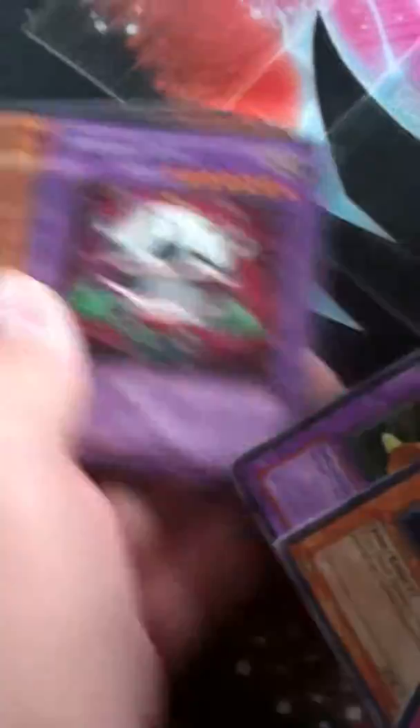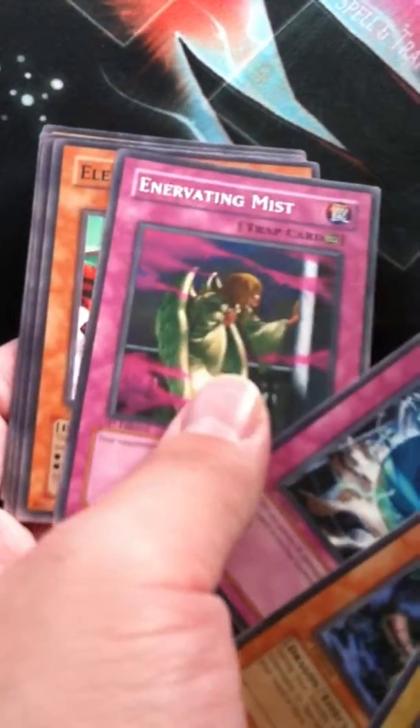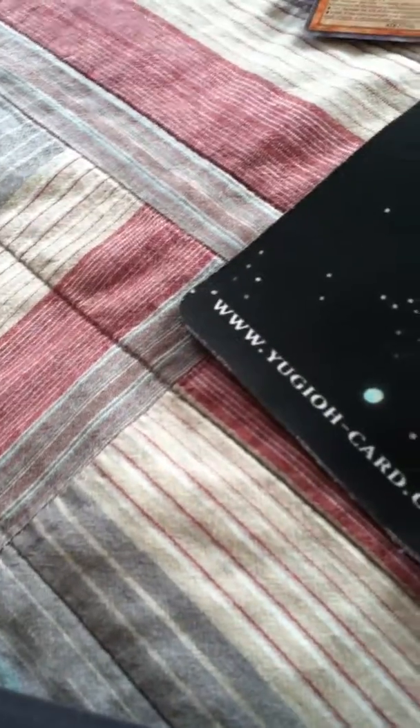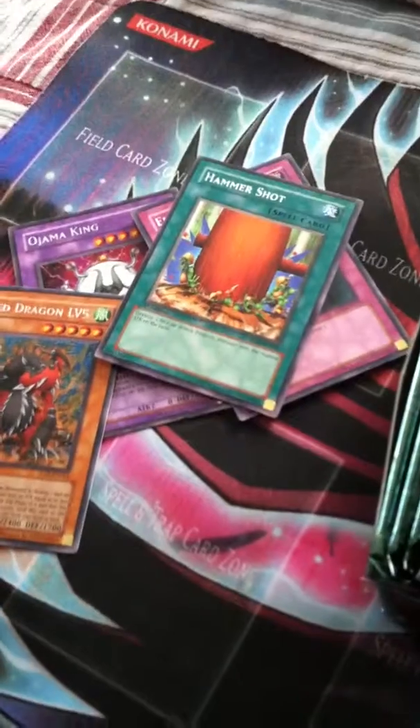We got Razmukchik or John McKing — that's the first draft, not bad. Next pack. I'm not really hoping to pull anything majorly special out of this. Next pack. Hammer Shot — that was one of my first favorite spell cards when I started playing Yu-Gi-Oh! I love that card so much.